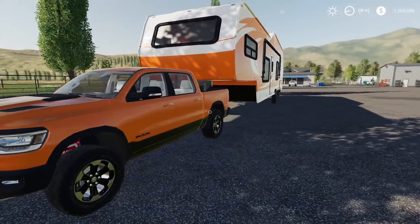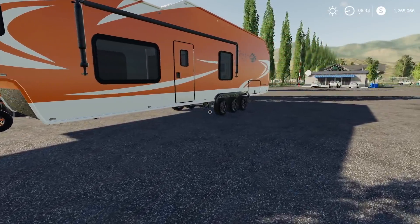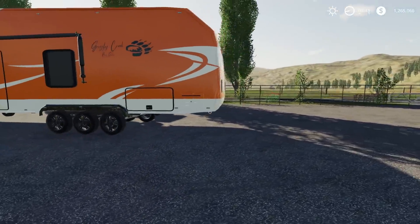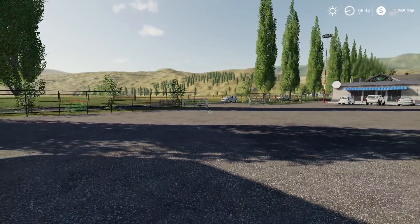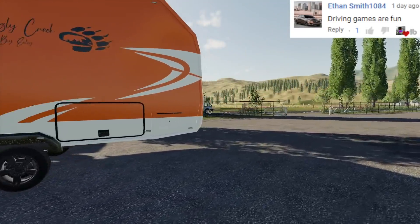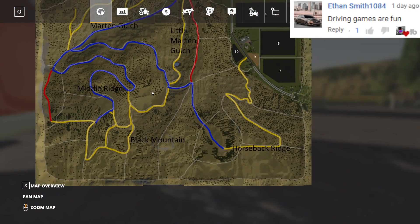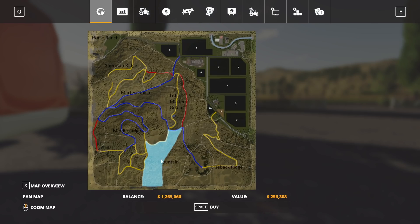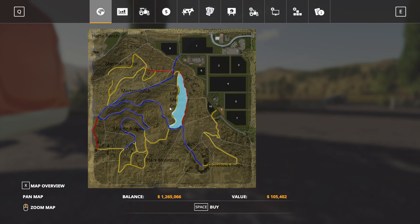The map we are on is called Black Mountain, I believe. I've never heard of it. I asked you guys in a community post a few days ago what map we should play on, and you guys said this map has good forests and it's just good for camping. I checked it out and it seems like it is. I currently don't have any land bought, and that's intentional because there is so much landscape on this map — it's ridiculous.